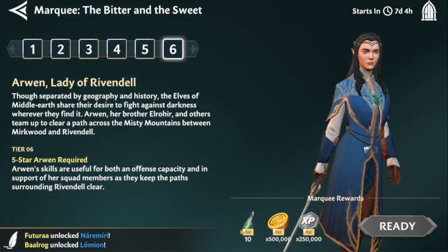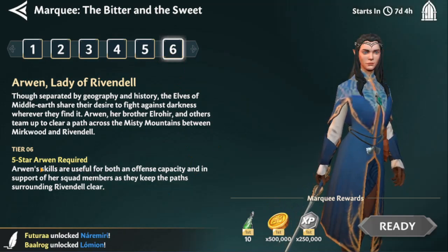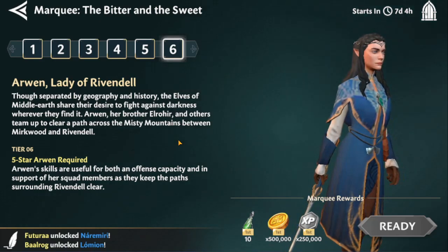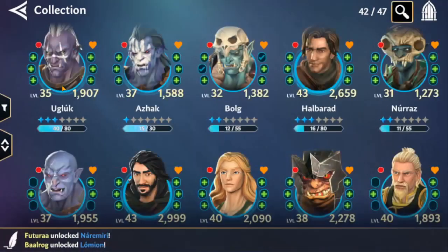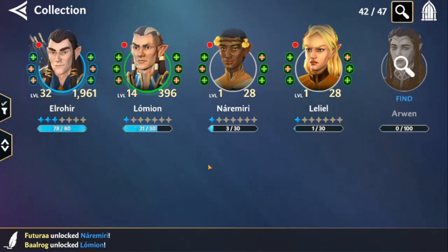Tier six also gets you 10 epic ability materials, which is a new ability material upgrade. To do tier six you have to have a five-star Arwen, which is going to be required anyway for the Elrond event. What we will probably see — and this is what they usually do — is that about one or two weeks before Elrond's event goes live, newer characters for that required faction will then become available to farm within some campaign somewhere.